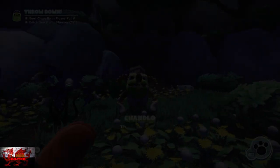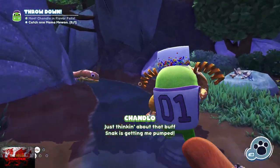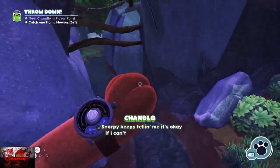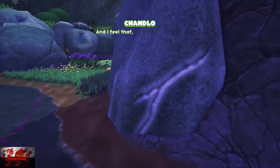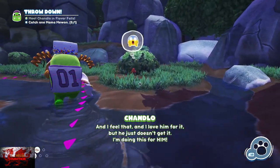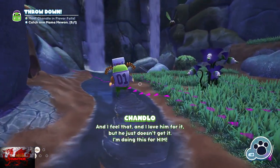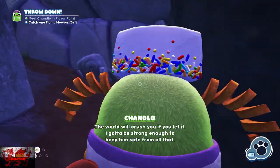Now we head to Flavor Falls. This legendary is obtained during Chandlo's quest line — his third and final quest will involve catching the next legendary Bugsnax: Mama Mewon. I keep saying the word melon because it's a giant melon — yeah, pretty much.